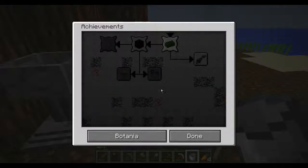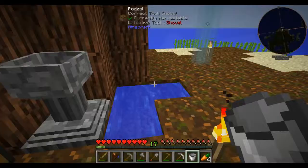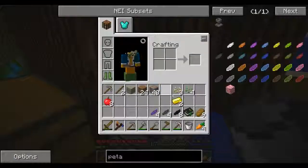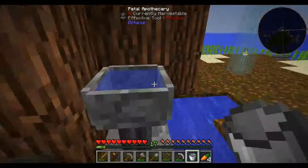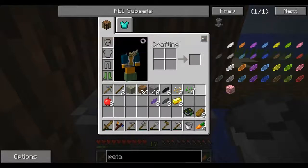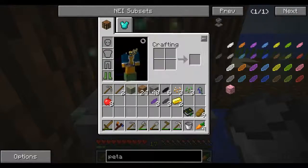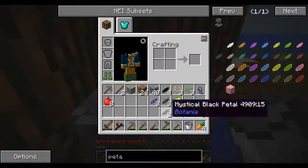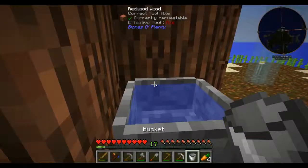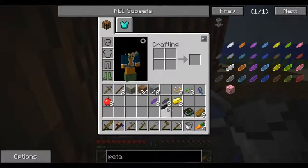All right, we've got a nice path though. So let's go ahead and make some Nightshade while we're thinking about it. Can't grow anything — can't make anything without water, Golden, you know that.